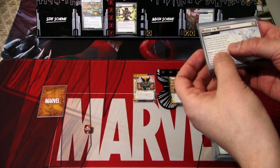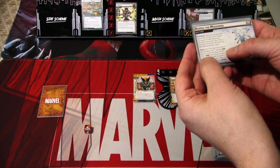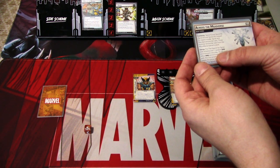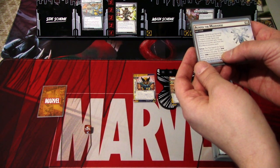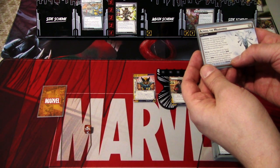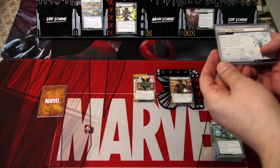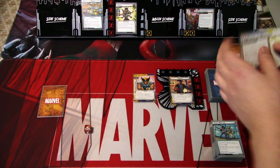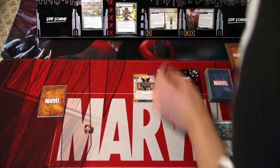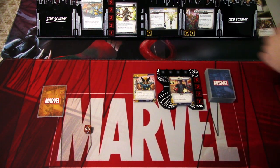We pick the three modular sets. We put the Search for Spiral side scheme and one random show environment in play. We shuffle each other show environment together with the Cornered treachery to create the show deck. Then we flip this over, and Spiral starts the game on her escape side, face up.